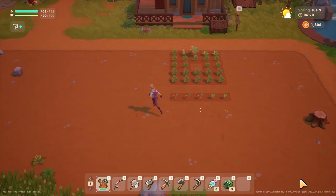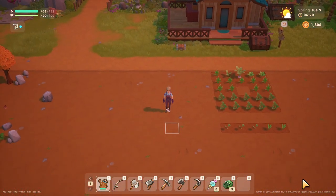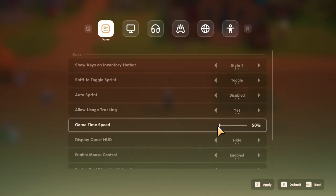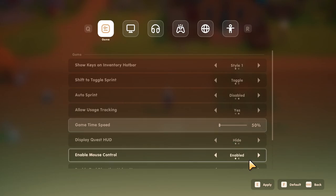The first tip, which I believe is an absolute must, is to slow down the in-game time to 50%. In the game options, there's a slider which you can set to 100%, 50%, or any increment of 10 in between. Your days will last about 20 minutes on the fastest speed and 40 minutes on the slowest.